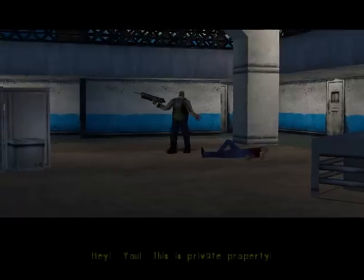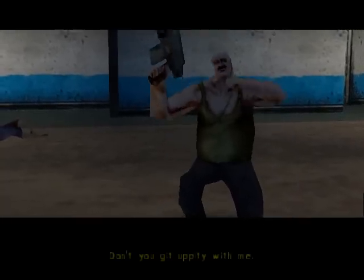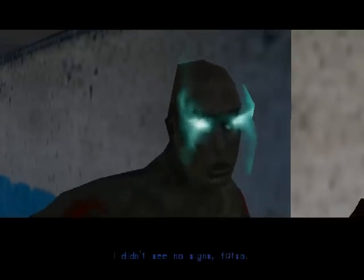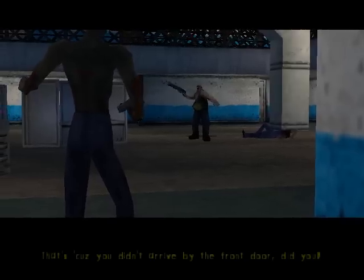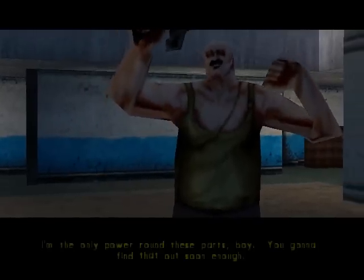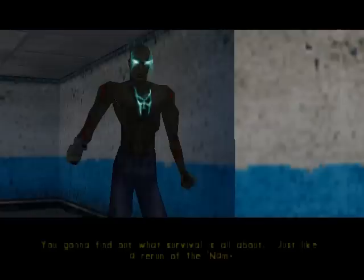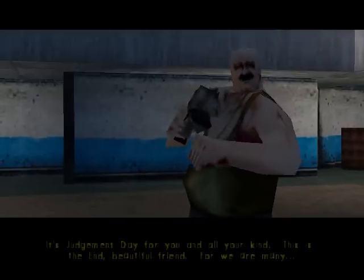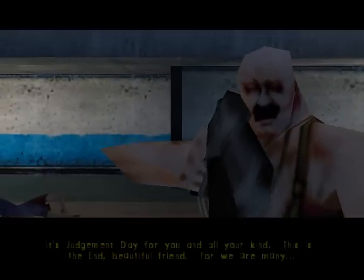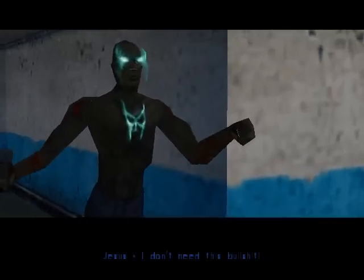Hey! You! This is private property! What the hell you think you're doing, boy? I ain't your boy! Don't you get uppity with me! You're trespassin' on my property, I can call you anything I choose, boy! I didn't see no signs, fatso. That's 'cause you didn't arrive by the front door, did you? I don't need an invitation, fat man. I've been sent here by a higher power. I'm the only power around these parts, boy. You gonna find out what survival is all about. It's Judgment Day for you and all your kind. This is the end, beautiful friend. For we are many! Jesus, I don't need this bullshit!